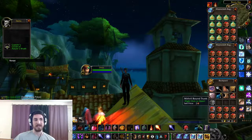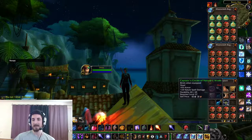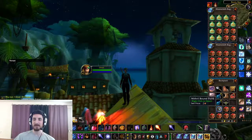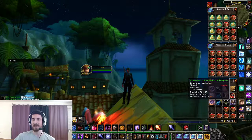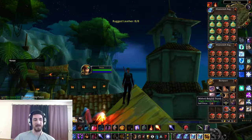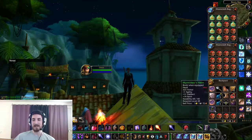All of these were fished in Stranglethorn Vale. 24 nature spell damage. Excellent. Our third green. Ooh, big box there. Some cheetah shoulders — I do believe I know what those look like, but I'm excited to try them on nonetheless. Another green. Wow, getting pretty lucky here.